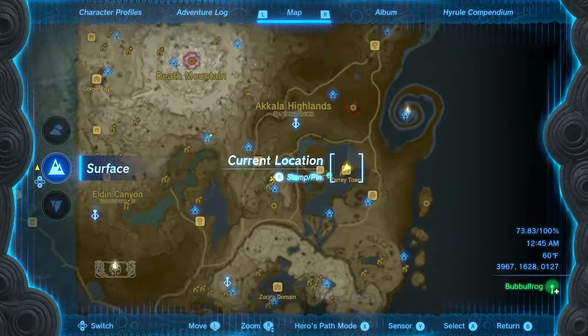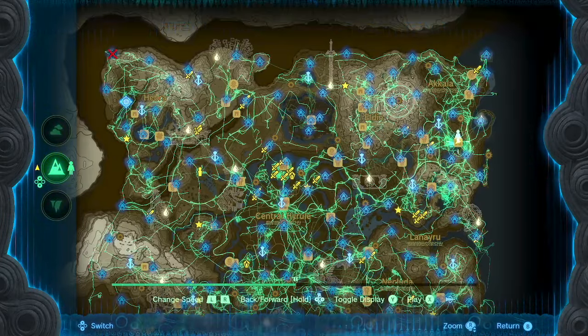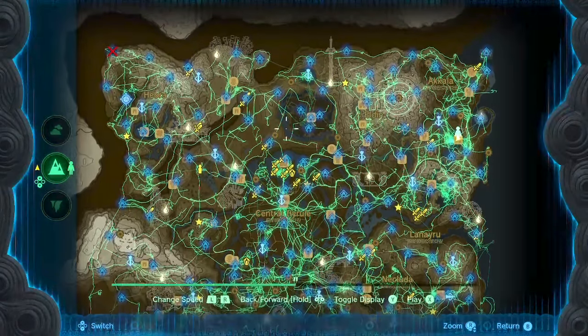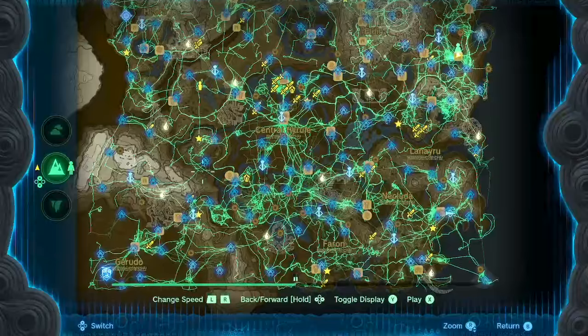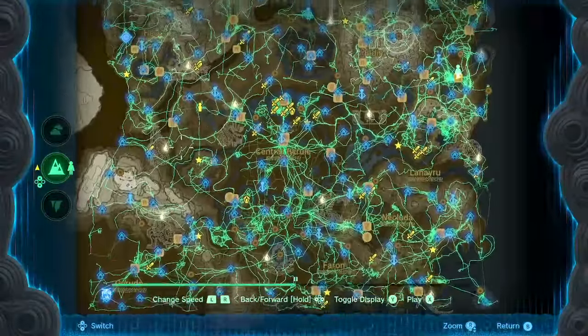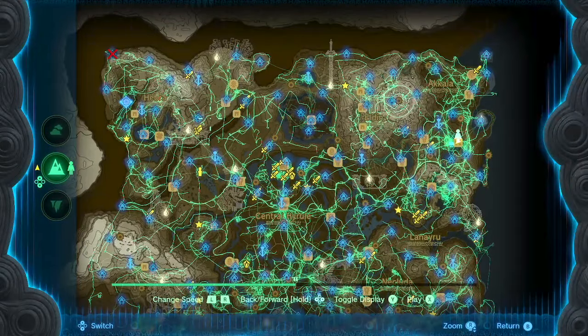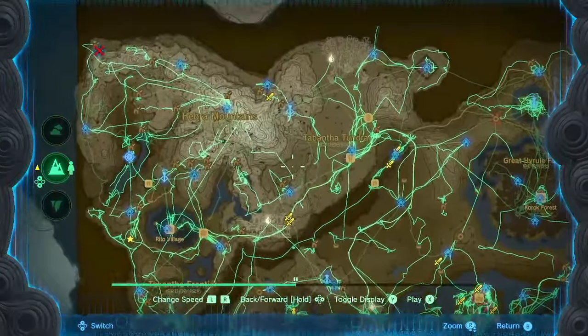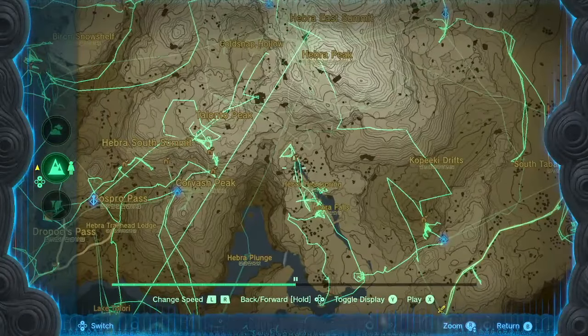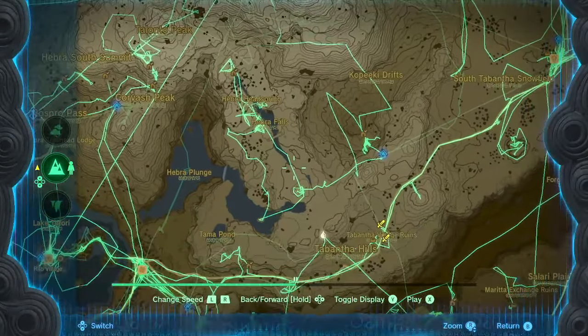So basically what I did: I went on the hero's path and looked for any empty space I hadn't really gone to. With the sensor, I would explore a place, and if I didn't find them all I would go there and see if my sensor went off. The last cave I found was this one over here — it was basically all empty, I hadn't explored it yet. I just went there, my sensor went off, and I found it.